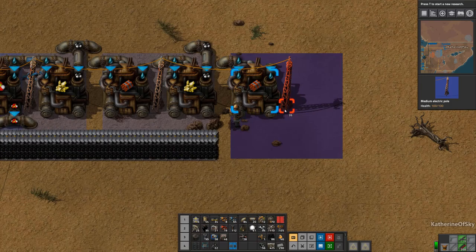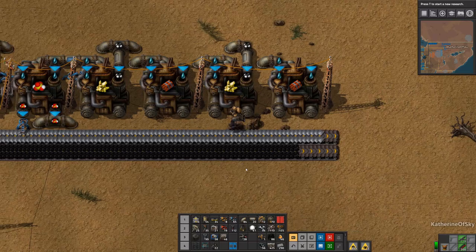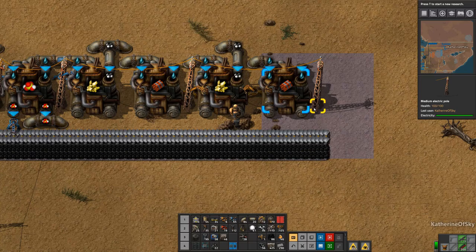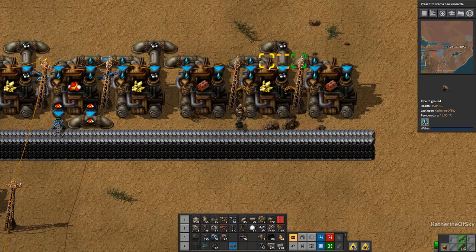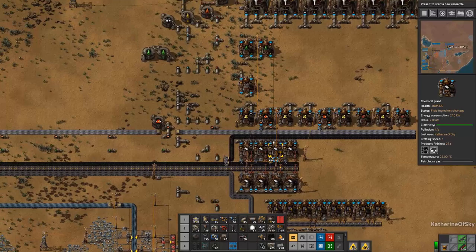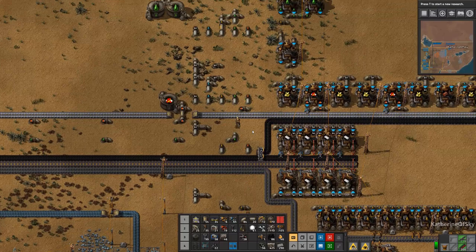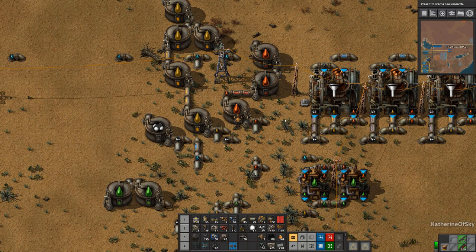This needs sulfur, so we need to get our inserters — we could just use plain inserters here. They need petroleum, but we're short on petroleum. That's not ideal. These tanks are full again — it's because we have way too much solid fuel because we don't have cracking yet. This is the problem with too many biters. It's okay though — we will get there, I promise.